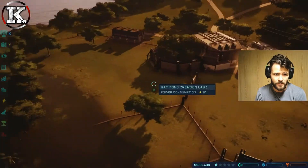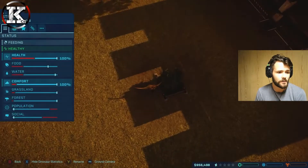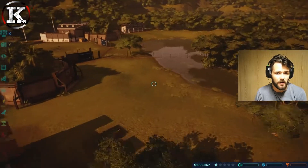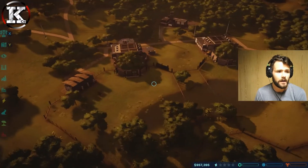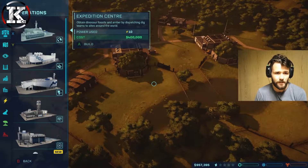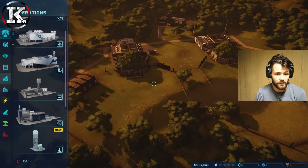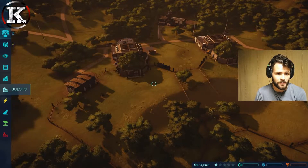The Struthiomimus has gone straight to its feeding station - population and social are declining but everything's looking 100%, that's fine. The ceratosaurus is at 63%. Checking costs: it's 400,000 with 10 power, 400,000 with 10 power, 400,000 with 10 power - everything is quite a bit more expensive on this island.